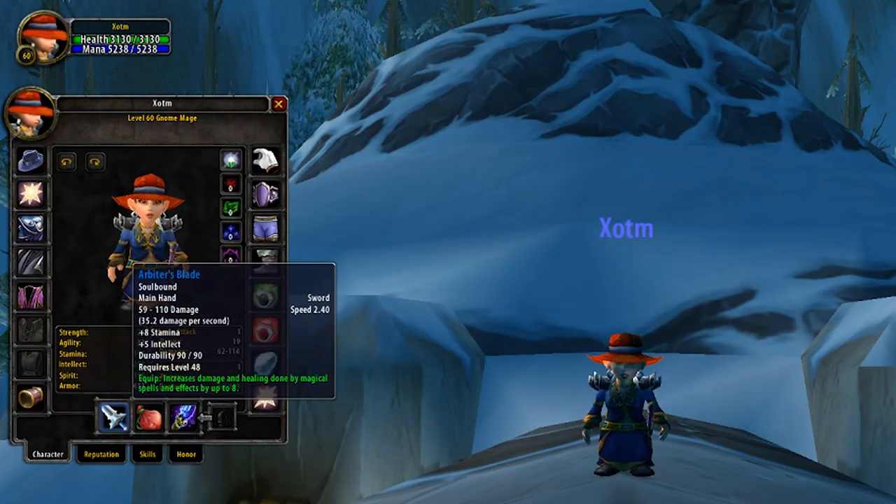Moving on to weapons, let's first talk about main hand. One-handers often take priority over staffs, and that's simply down to the power of certain off-hands, but we'll touch on that in just a moment. For your weapon, you'll be aiming to get the Arbiter's Blade.